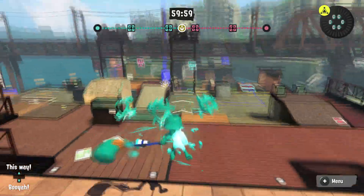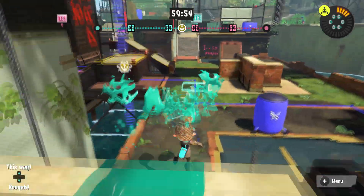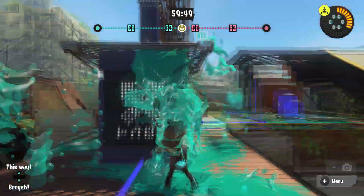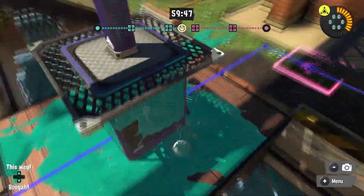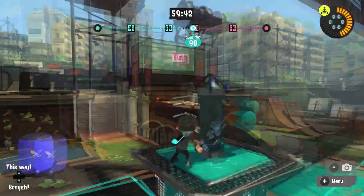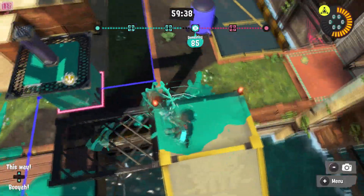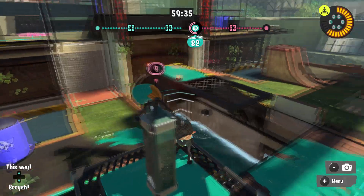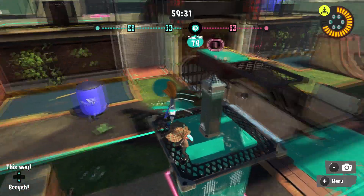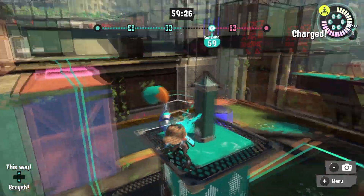Here we are on Bluefin Depot Tower Control. The tower is extra long compared to other stages, which makes it a lot harder to get up, which is pretty interesting. I'm guessing they made it taller so you can reach these upper areas. It's really strange compared to every other tower in the game, which is the exact same size — they just kind of elongated it here.